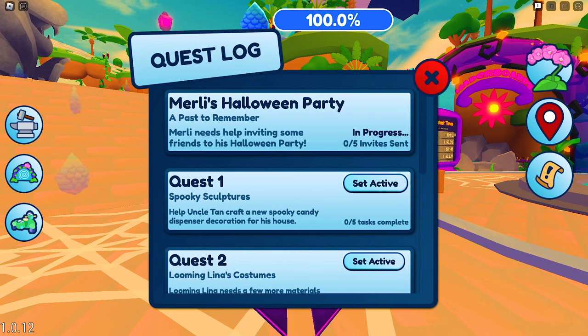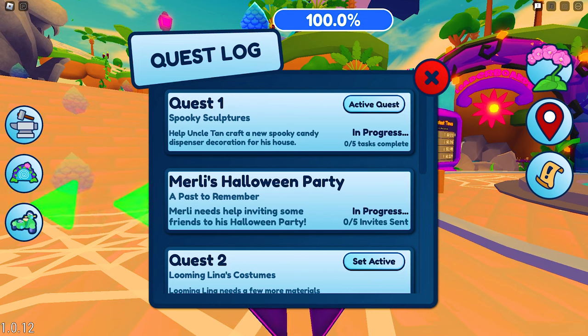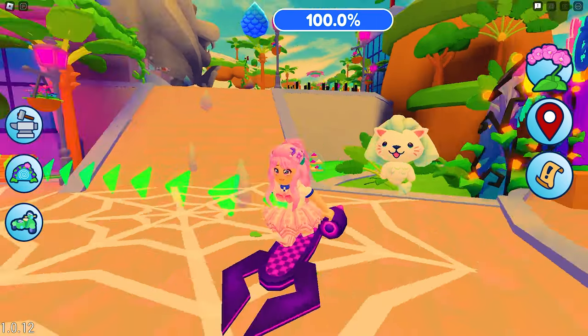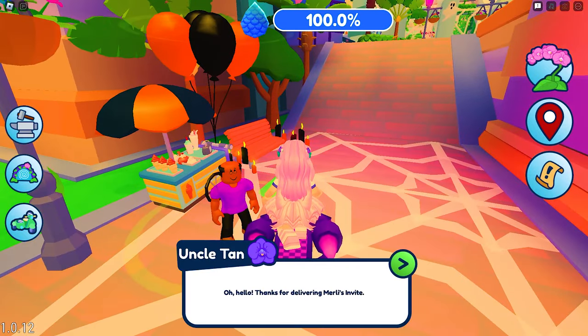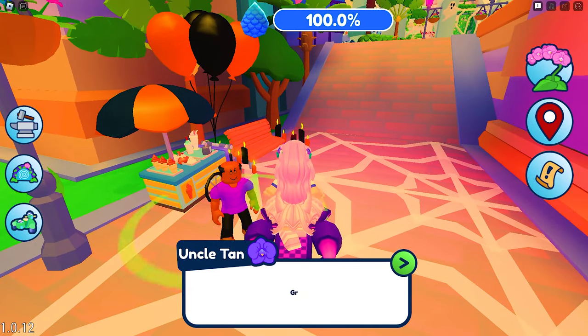Before you can send the invites, you must first complete that particular NPC's requests. Set active any of the quests here so that you won't get confused. First, let's go talk to Uncle Tan. Then just read the instructions on the quest log and follow the arrow.